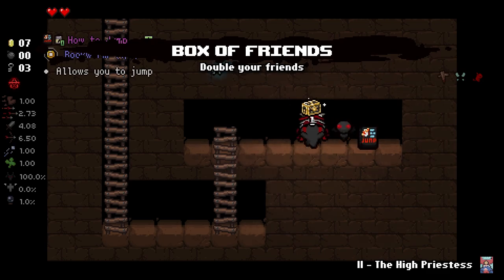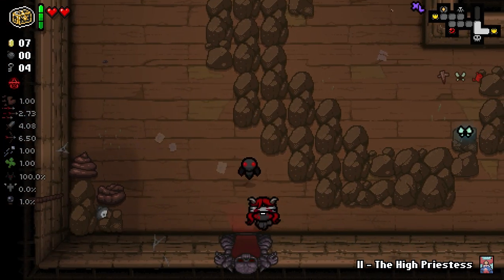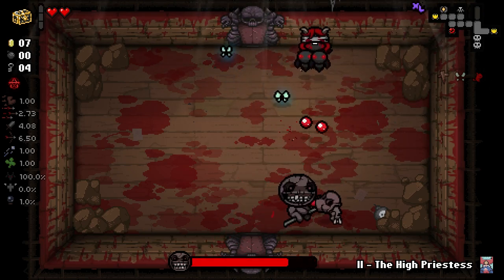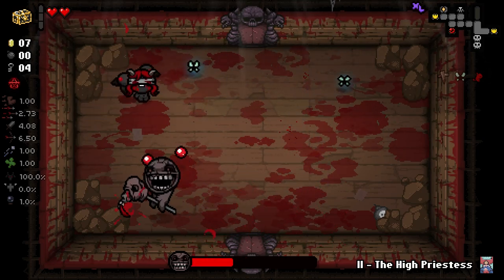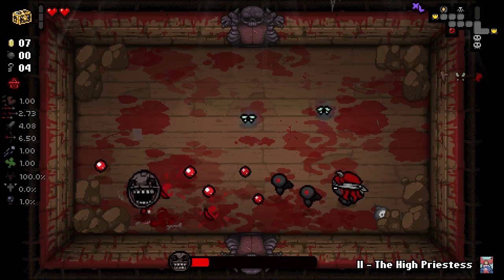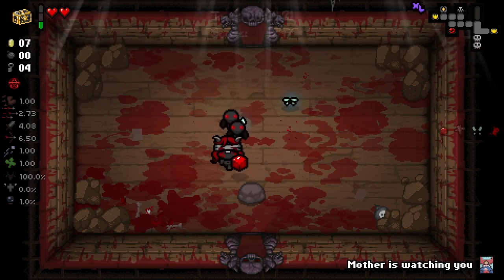I'm just gonna say I was trying to proc Cambium Conception, that's all - nothing wrong with that. We are gonna get a Cube of Meat here, which is decent. We could also end up getting Starvation - even though we have the Box of Friends, I'd prefer Starvation. That's actually an Ipecac item that Famine has in his pool, which is a pretty cool idea. It's a genuinely very good item - it used to be absolutely garbage but now it's a lot better. Unfortunately we did get Cube of Meat though.